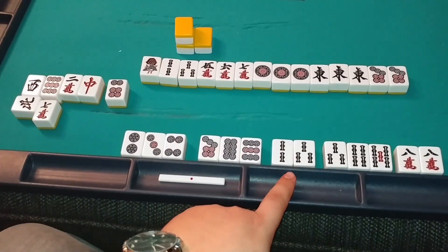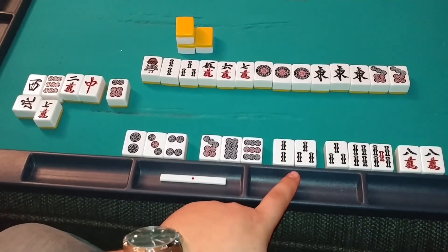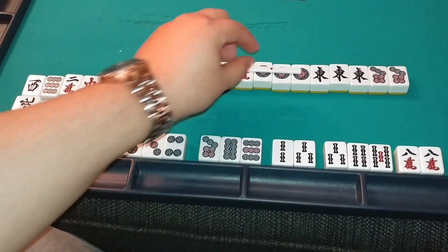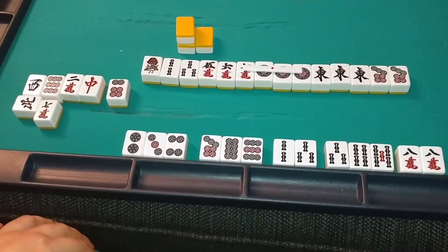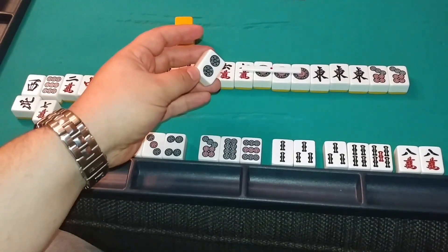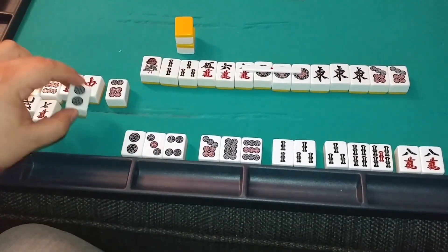So you reach — which is betting a thousand points that you're not changing your hand and that you will win — and you cannot change your hand any further. So when you draw, if it is not your winning tile, you must discard it.